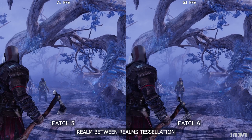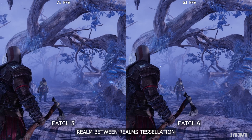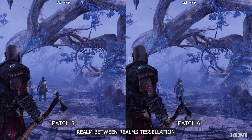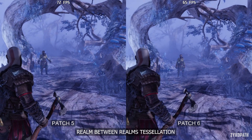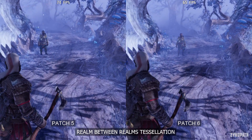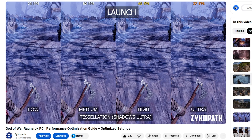Let's start with the graphical fix for the tessellation in the Realm Between Realms, where previously it had worse quality than the game on PS5. Now the ground tessellation looks to be working properly and with less visual artifacts.